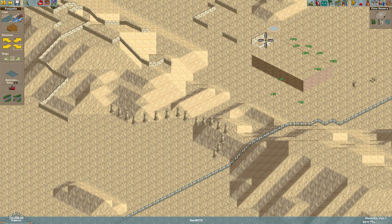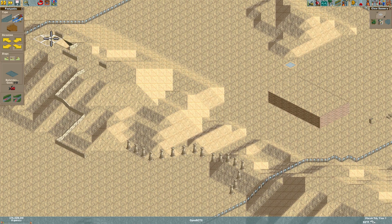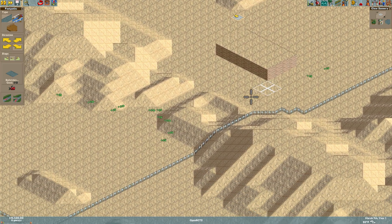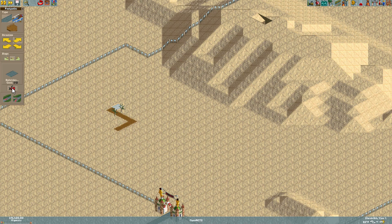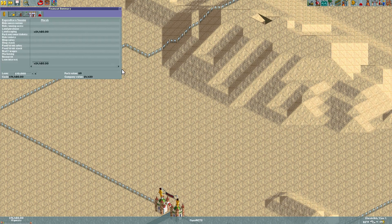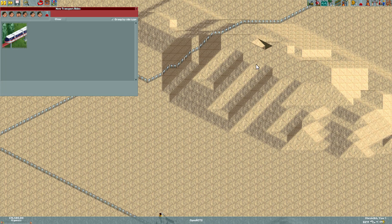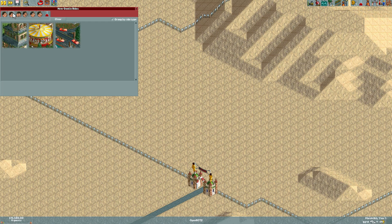We're making nice amounts of money selling all that scenery — this is really the first time we've seen a lot of the Egyptian theming elements. We have a large area of flatland to experiment with. We cleared out almost five thousand dollars right out of the gate. Looking at our finances, our max loan gives us another ten thousand dollar buffer, so we really have fifteen thousand more dollars above the original ten.